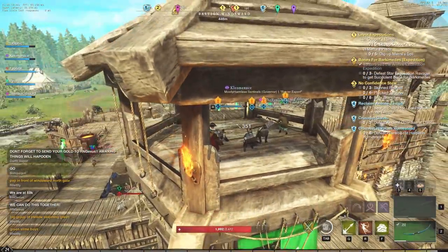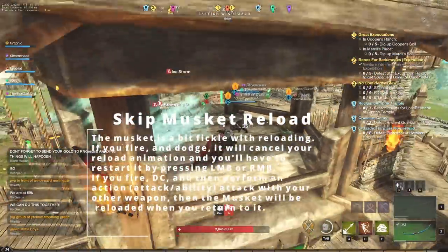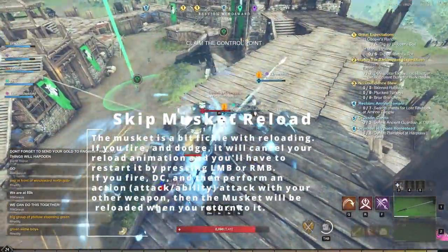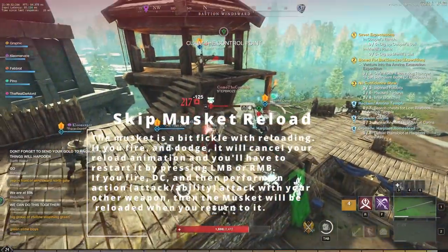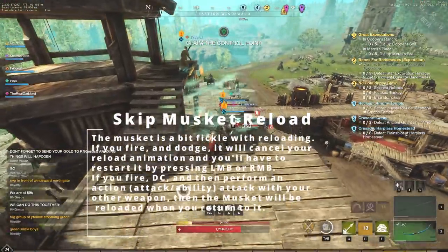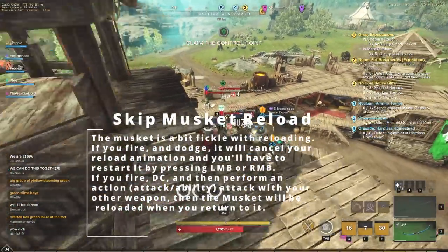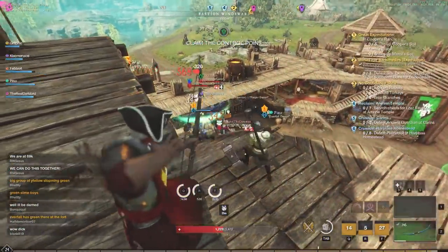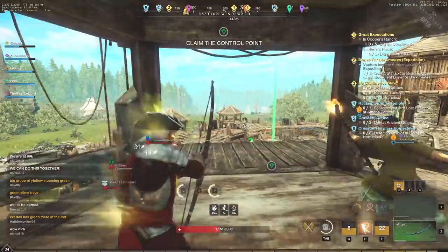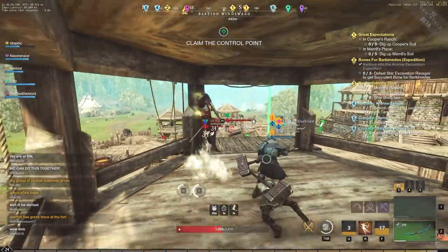We also have the skip musket reload. The musket is a bit finicky — if you fire and dodge, it cancels your reload animation and you have to restart it by pressing left or right mouse button. However, if you fire, dodge cancel, and then perform an action or attack with your other weapon, the musket will be reloaded when you return to it. This is very strong to maximize your bullet output.